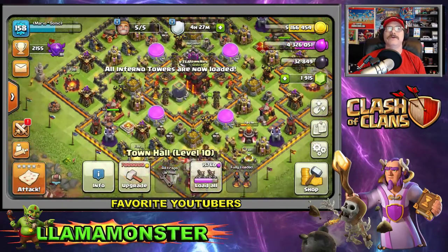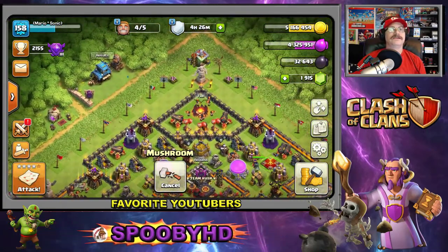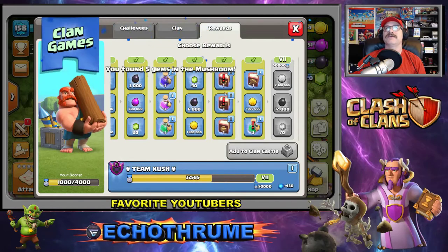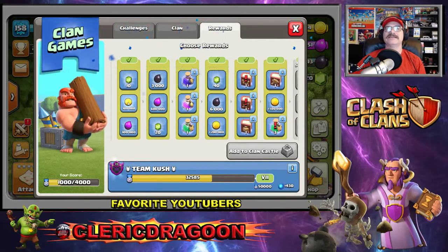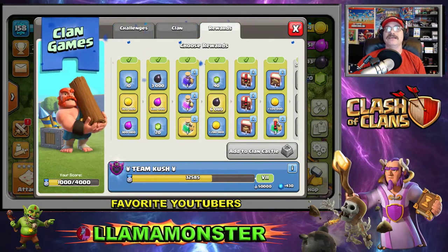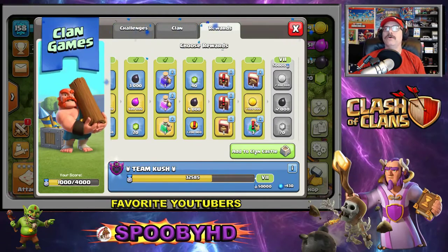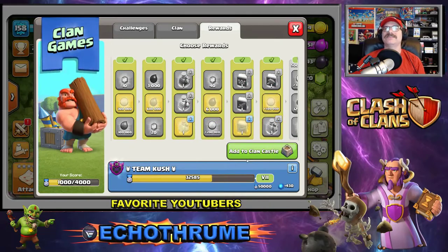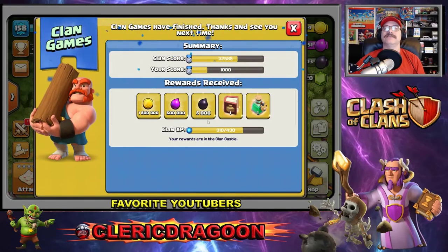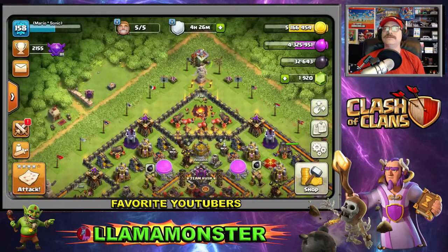We've got to clean up this mushroom. We can take a peek at the shop — there's a book of heroes and they've got the exclamation points but I can't get this stuff because I'm full. Let's get the gold, get the elixir, get 6,000 dark elixir, and add to the clan castle. I just got 1.8 million gold, 600,000 elixir, 6,000 dark elixir, a book of deals, and an army boost — I love it!